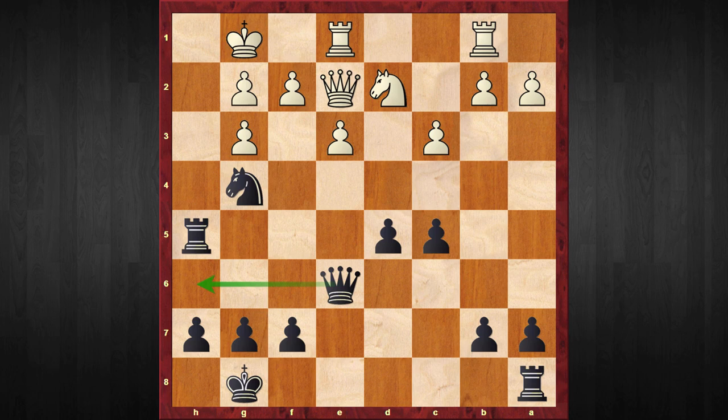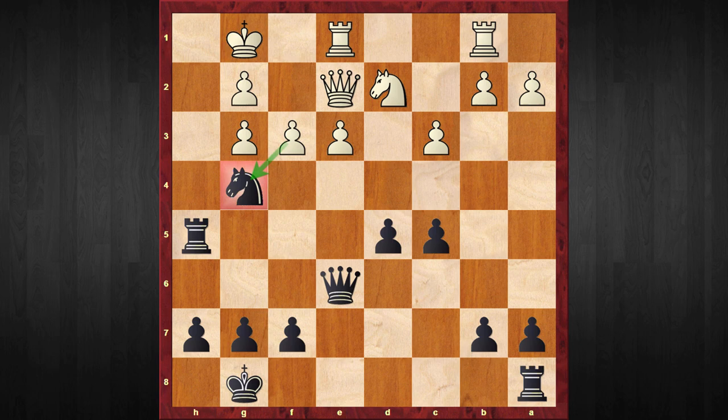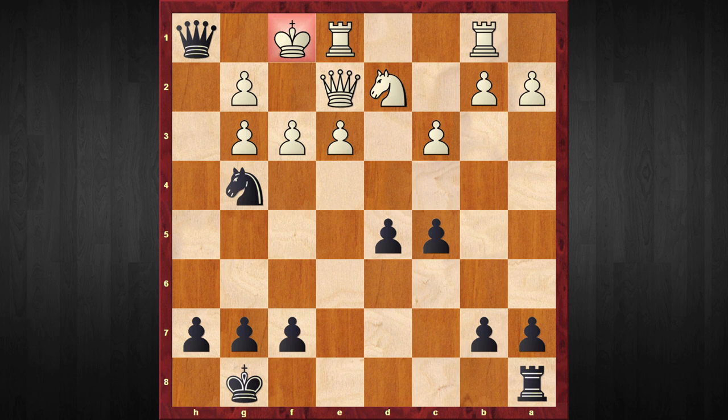Black revealed the original idea: knight to g4. There is no stopping queen to h6. In chess, if you create mating threats your opponent sometimes panics and makes mistakes — exactly what happened here. My opponent, already uncomfortable, tried f3 in desperation, which turned out to be a big blunder. I'd like you to pause the video and find the winning continuation for Black. The answer: rook takes — poor White king! White has to capture the rook, then comes queen check, king to g1, queen check, king to f1, and queen h1 is checkmate.